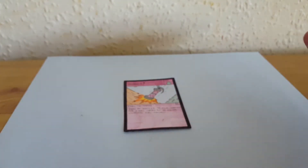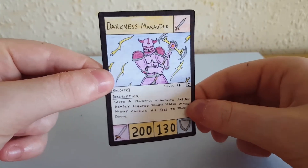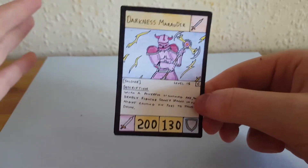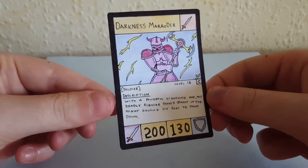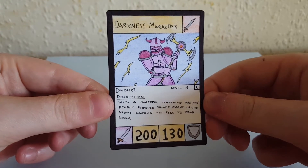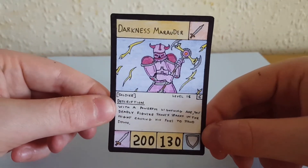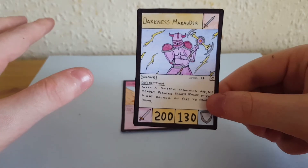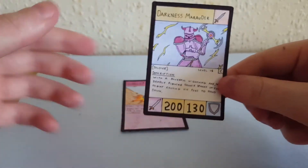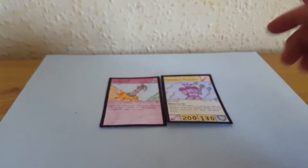That's just a general card from the new set. Now for the new darkness support — this is one of my favorites. He's a level 15 common called Darkness Marauder. The artwork just speaks for itself. He's a soldier type and the description reads: with a powerful lightning axe, this deadly fighter shoots sparks in the night causing his foes to stand down. I love how I drew him holding the axe and you've got all these sparks in the background. He's 200 damage — kind of like the darkness destroyer but opposite, more damage than defense. Really good card to have in darkness decks.